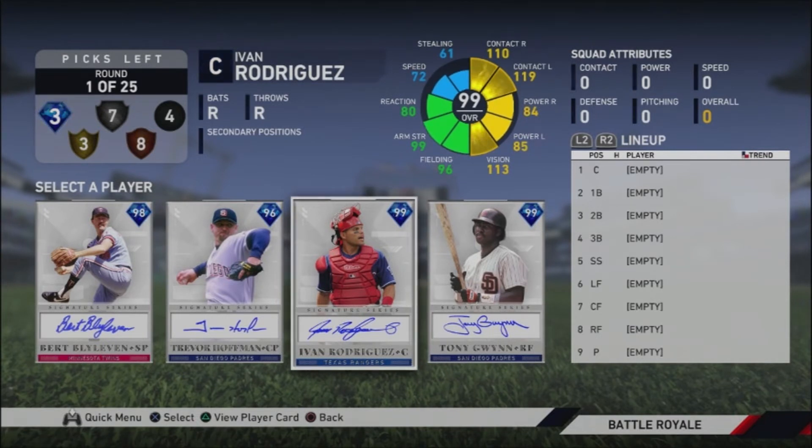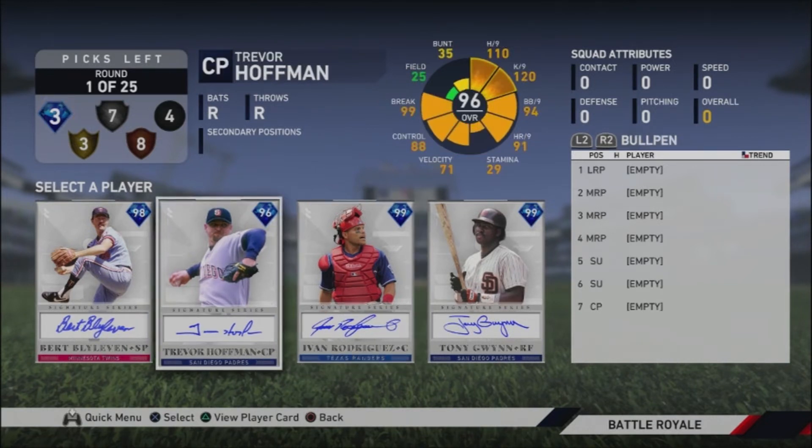You want to draft power in your lineup. You want to have at least two good righties and two good lefties in your pen, and by good I mean people you know how to use — they can be silver, bronze, gold, or diamond, it doesn't matter as long as you know their pitch combinations. For example, I don't really like Trevor Hoffman — he doesn't pitch hard enough for me and I don't feel like he's a shutdown pitcher, so I don't go with him.